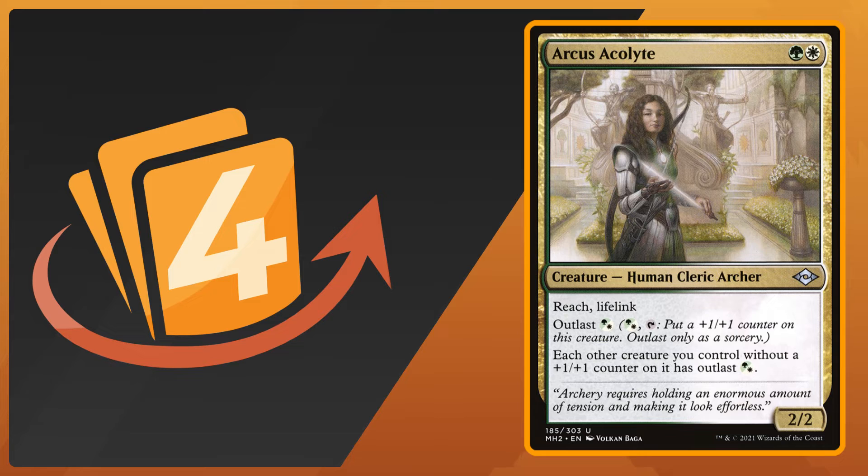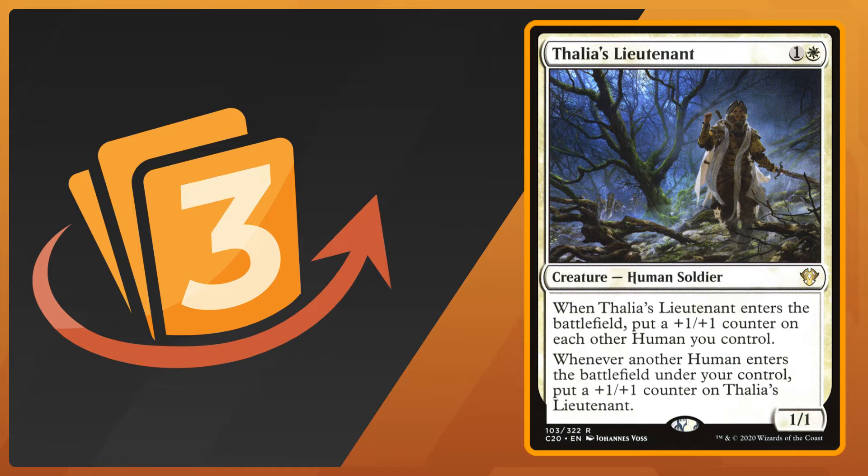Number three is Thalia's Lieutenant — a one-one for one colorless and one white, human soldier. When it enters the battlefield you put a plus one plus one counter on each other human you control, token or not, and whenever another human enters the battlefield under your control Thalia's Lieutenant gets a plus one plus one counter. With Lenore out, it comes in as a one-one, pumps up another creature, and you're basically at your coven threshold almost immediately. It's good early and good late — very useful in this deck.